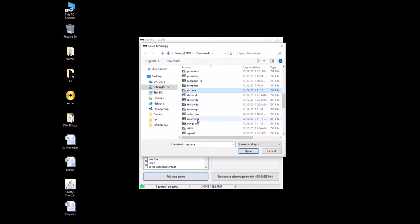The other one is Salamander — Salamand J. As you can tell, this is the Japanese version. If you do a search for Salamand J Arcade ROM, that will work for you. S-A-L-A-M-A-N-D-J, Salamand J.